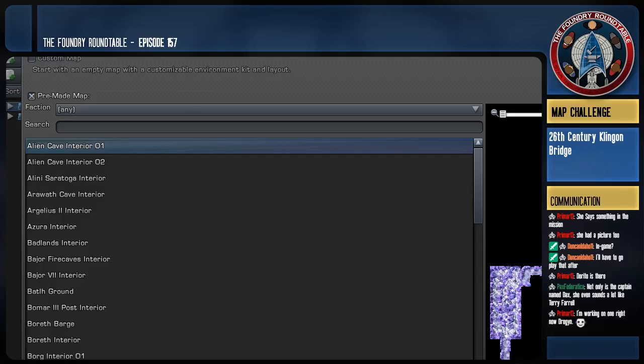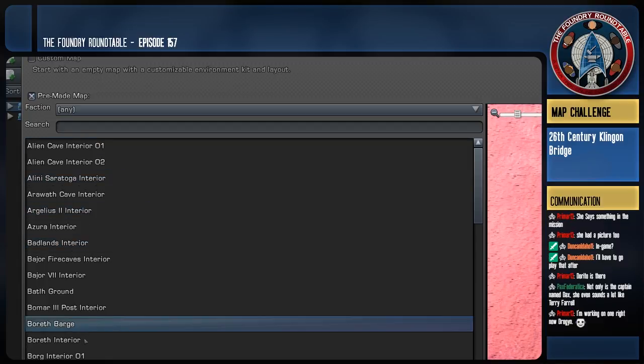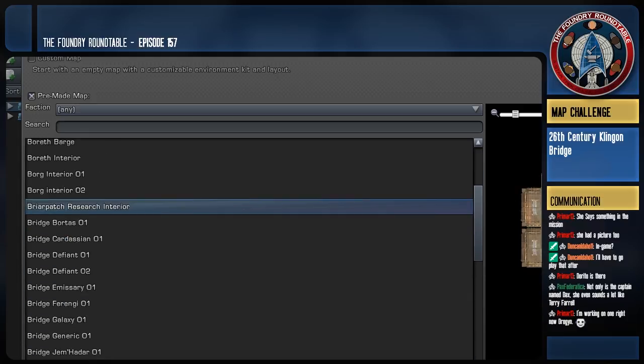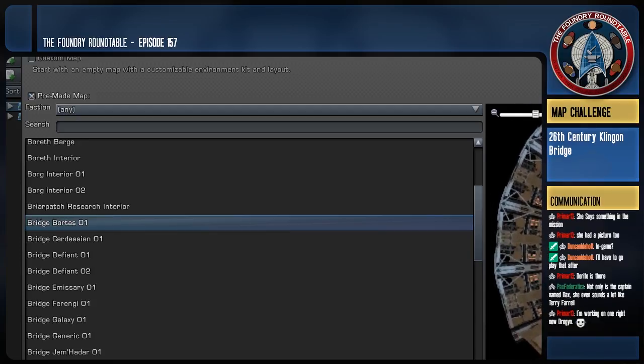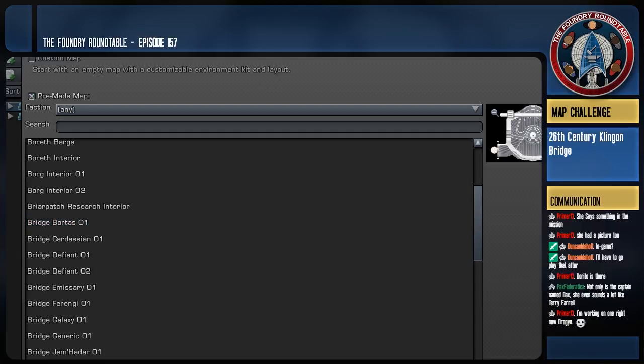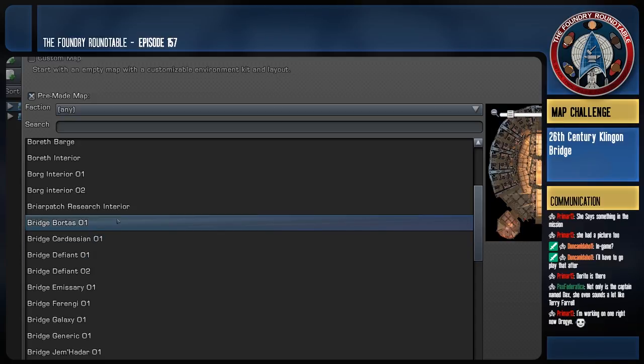If you look at the old Qo'noS map from way back there was an exterior map for the Great Hall, and it's really not that big of a structure. Cutting in here — Gemini has just gotten up to one thousand seven hundred and one ratings. 1701! Just like that.